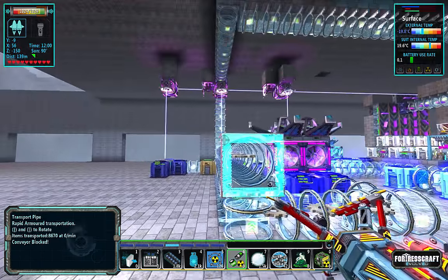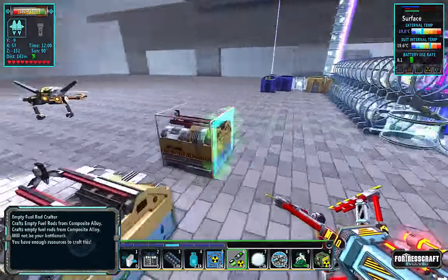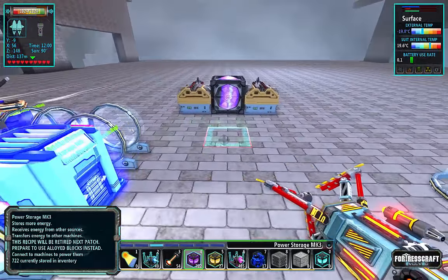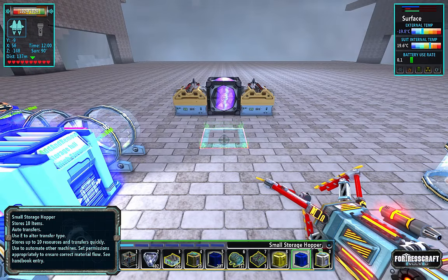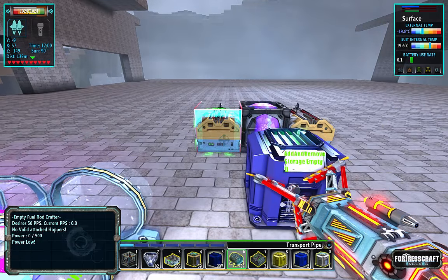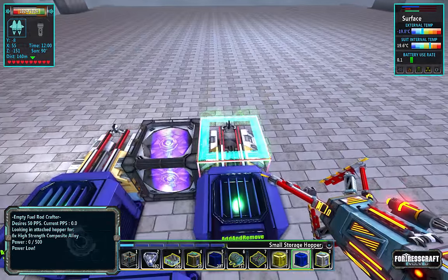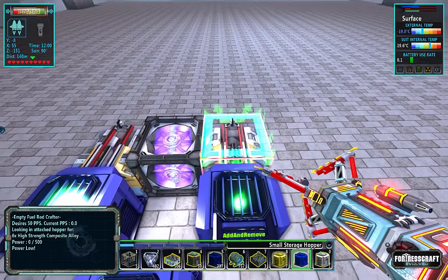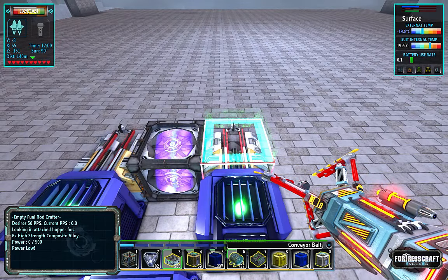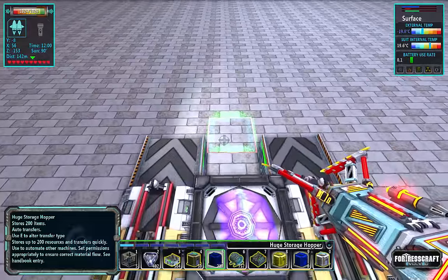That lined up nice without even trying. So there's one. I'm gonna want a hopper right here — just a small one. So it's six alloy per fuel rod, which is fine, but that's just a lot of alloy. I'm gonna have a huge storage hopper to load these up.